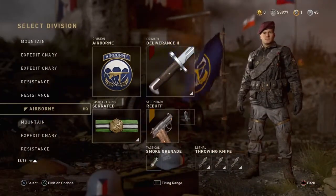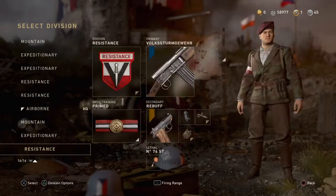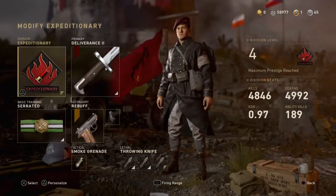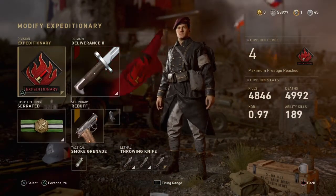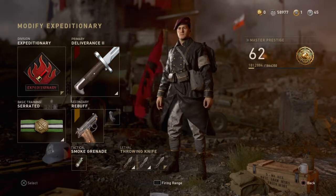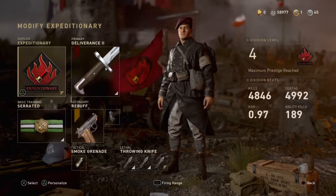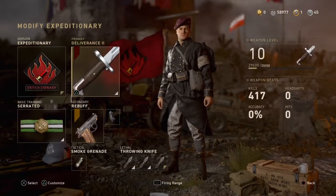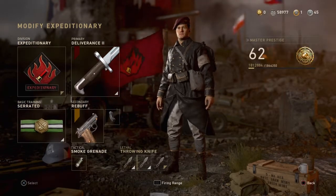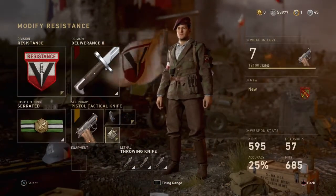So first, let's go to divisions. I have four divisions set up here. Let's start by selecting Expeditionary — it gives you an extra piece of lethal equipment, so if you select Serrated as your basic training, it gives you three throwing knives. In theory it should work, but it was only giving you two prior to this last update. There's a little glitch: if you select Expeditionary with Serrated, you have three knives, and then you can switch to another class like Resistance and you still have three throwing knives.